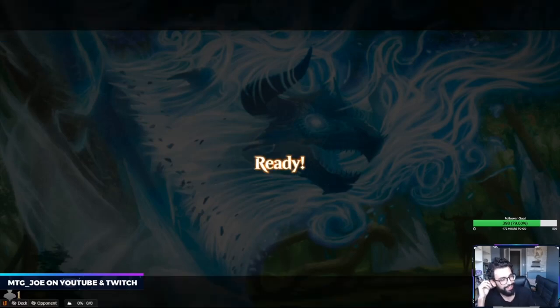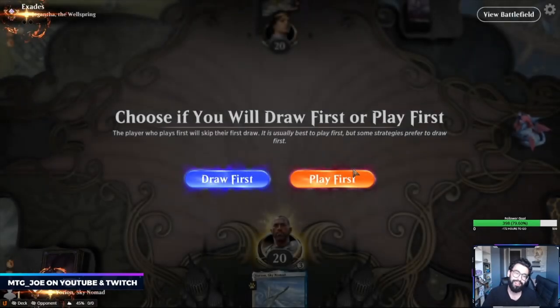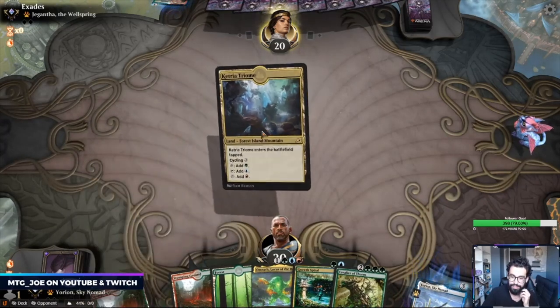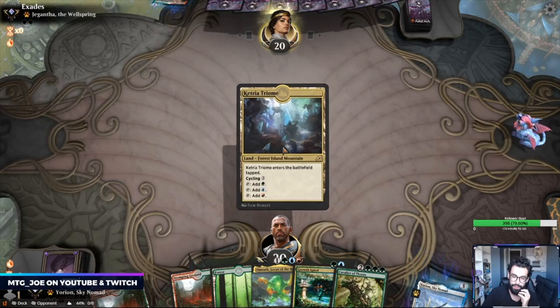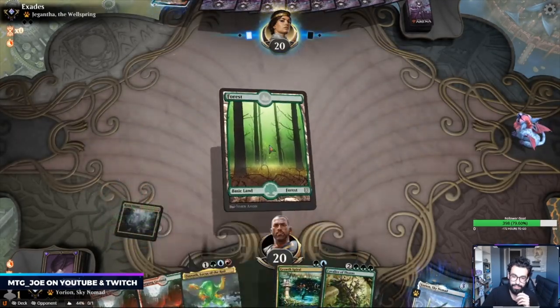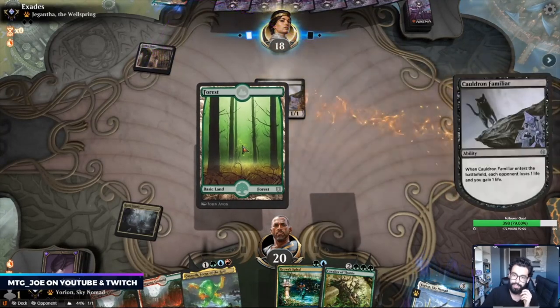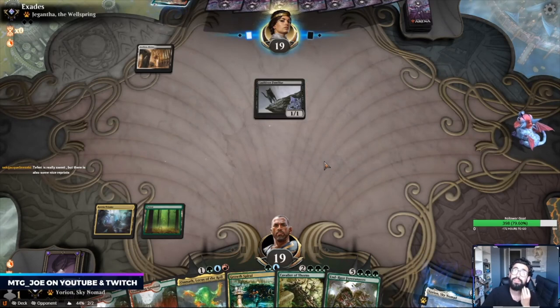Jangatha is Knights most likely — this is probably one of Croquis's lists. Pretty much any game we're going to go turn two Growth Spiral, turn three Omnath ideally, turn four Cavalier. Oh — Cat Oven. I don't want the eight-drop.